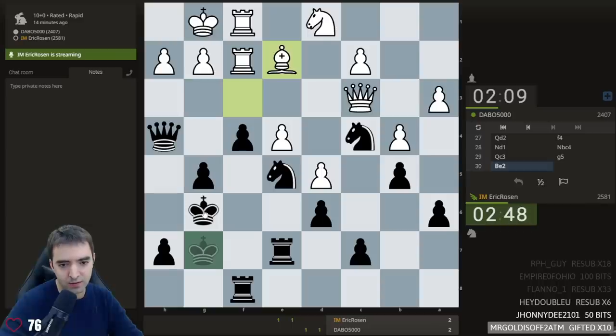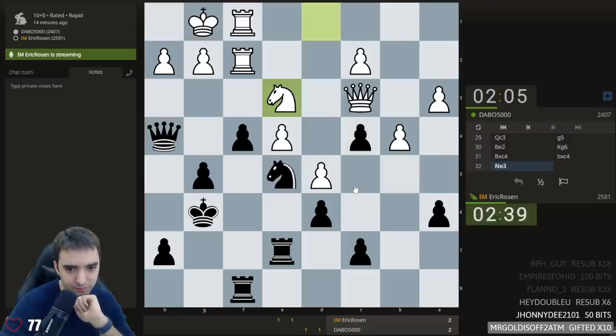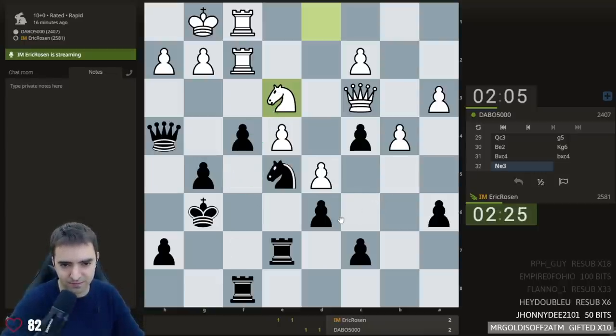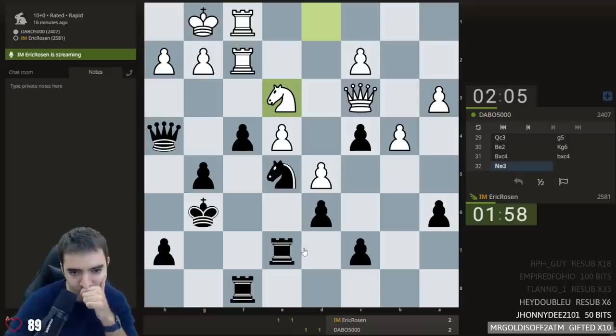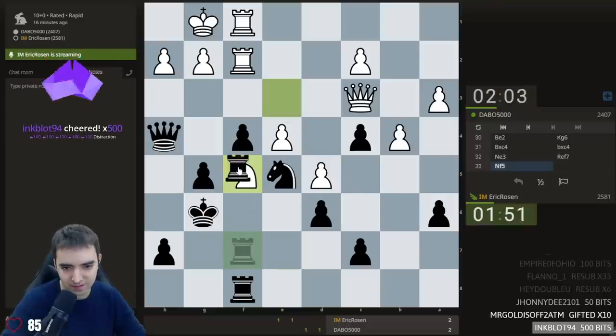If takes, I take with pawn. I have this move but then g3. Let's take with pawn first. That's a fancy move — very fancy. Knight f5 is coming. I have to be careful — I know this opponent is very resourceful. If I take and then take on e4? That's a fascinating line. Knight g4 loses a pawn. Let's play this. Thank you inkblot — distraction — no thank you inkblot, distractions are not welcome at this time.